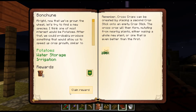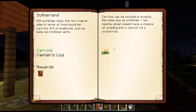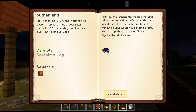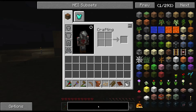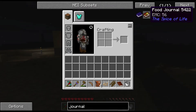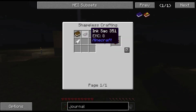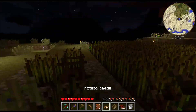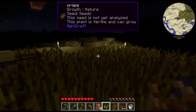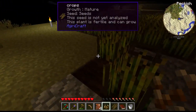Let's go ahead and turn that one in and claim that. For carrots, so carrot seeds — they want me to make an agricultural journal. I'm trying to remember what that is. Agricultural journal — cross, book and quill. Alright, I do not have feathers yet, I'm 90% sure. So that's probably not going to happen this episode, but I can definitely work on that and do it hopefully next episode.